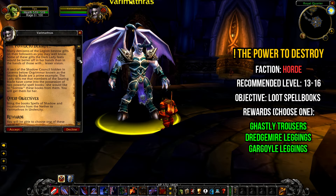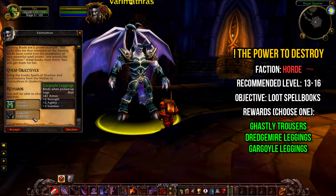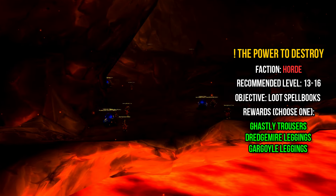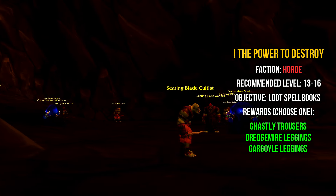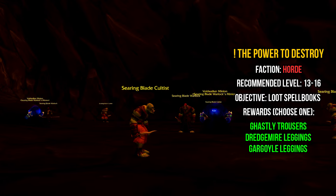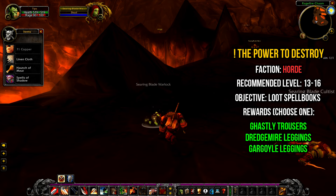RFC's final quest, The Power to Destroy, is picked up from Veramathras in the Undercity. This quest requires you to loot two spellbooks from Searing Blade mobs in RFC. Both spellbooks can drop off of Searing Blade Cultists and Searing Blade Warlocks, which are found in the second half of the dungeon. The quest will be tagged as complete once both spellbooks — the Spells of Shadow and the Incantations from the Nether — have been looted.